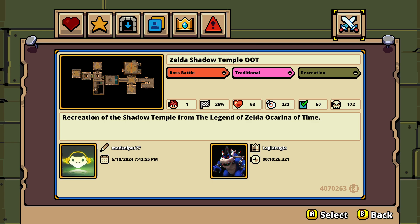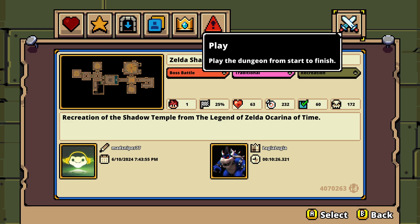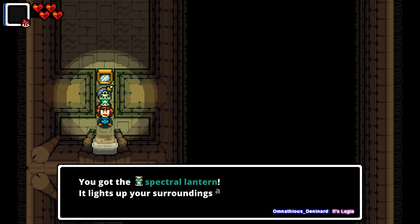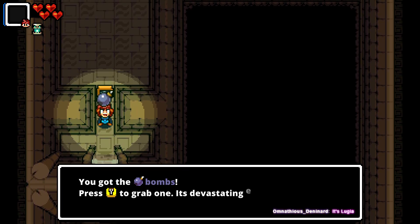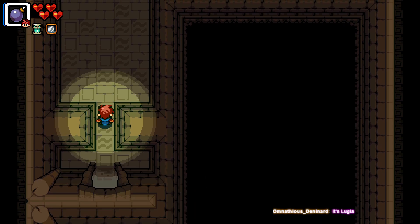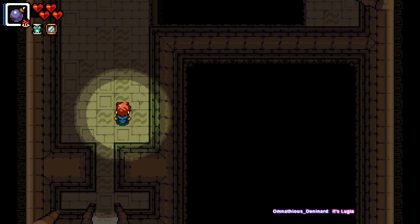This time we have the Shadow Temple from Ocarina of Time, also made by Mad Sniper. I'm guessing this one's not a troll — it's probably actually just the Shadow Temple. Let's see what we got. Okay, we need the Spectral Lantern for the Lens of Truth, we need the Bombs, and we need the Mirror Shield. Interesting — looks like I'm going to have to learn how to use the shield.